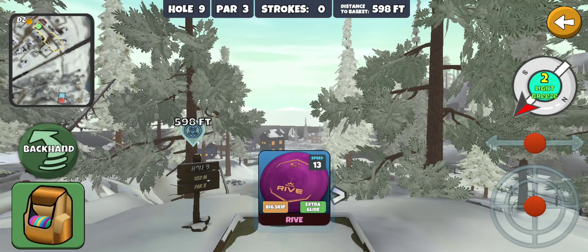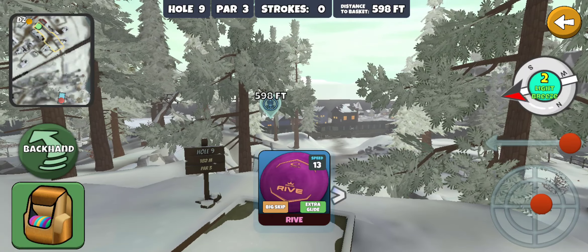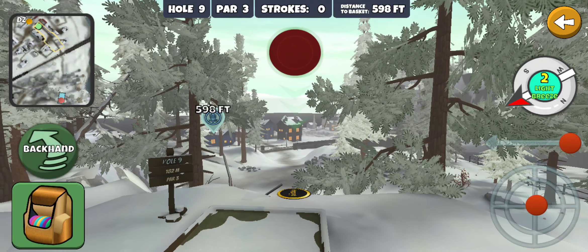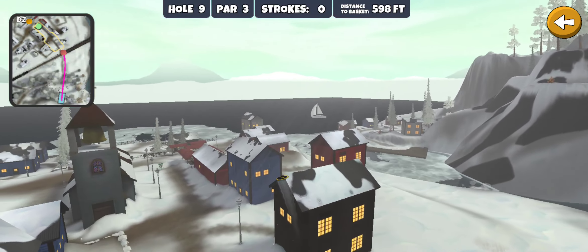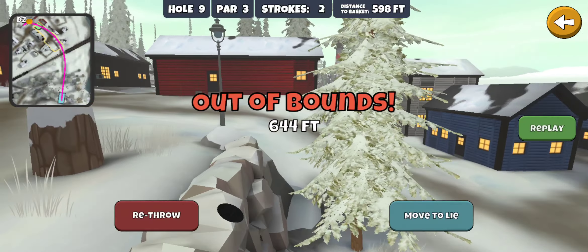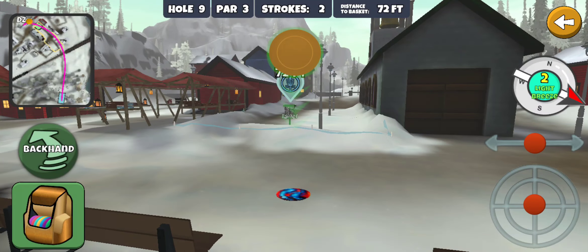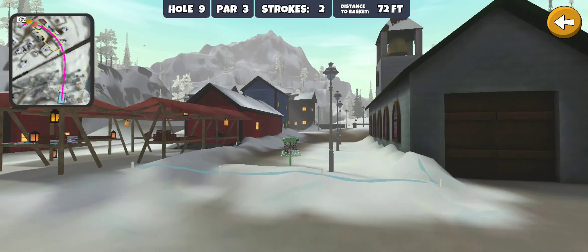Hole nine, 598 feet — a long par three. Looks like there's only one par four on this course. Threw a glide roll, trying to hyzer it over through those houses — a high glide roll. It's downhill — came out of bounds, but we got lucky with a drop zone. The OB line is right there so you can't go too far. 72 feet for par to complete a bogey-free round. Made it!